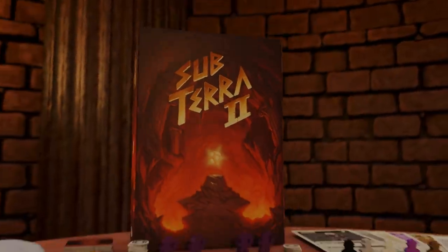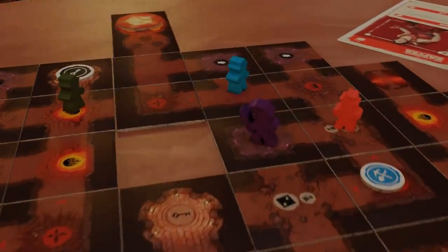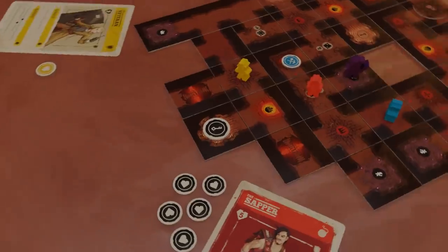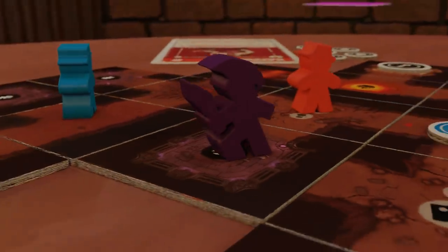Subterra 2: Inferno's Edge is a cooperative adventure board game. You and up to five friends must explore a tile-based volcanic temple to steal a legendary artifact. Work together to find and unlock the sanctum, avoiding deadly traps, scalding lava, and the temple's mysterious guardians.